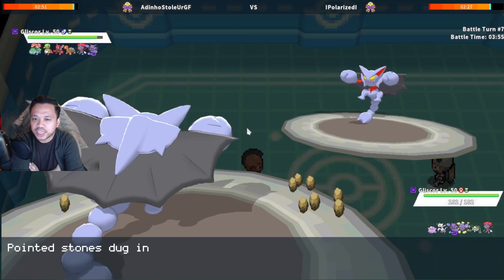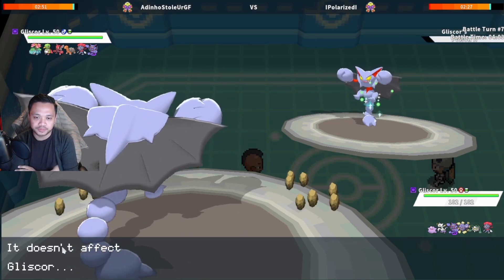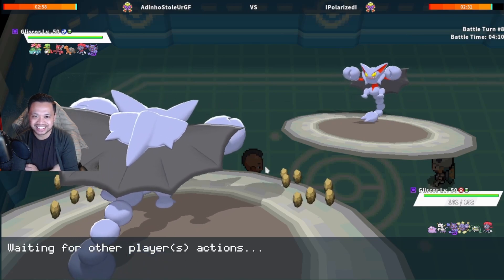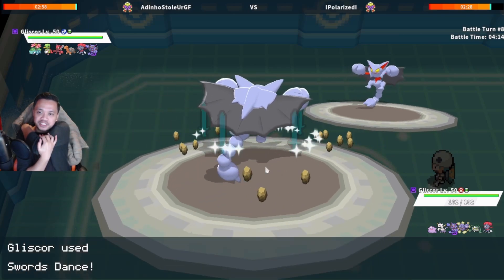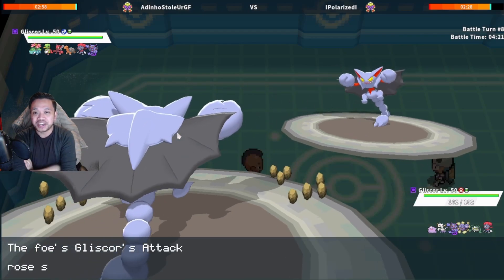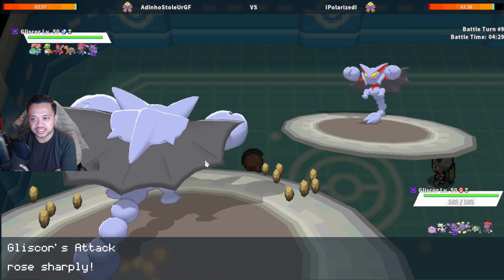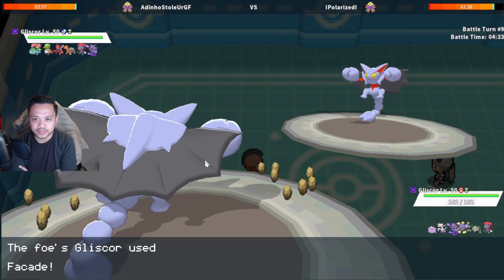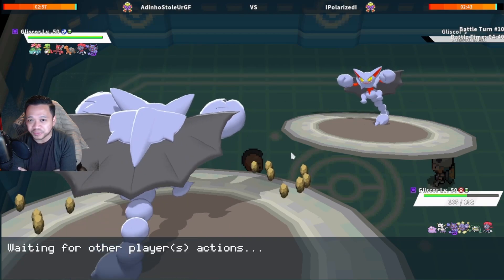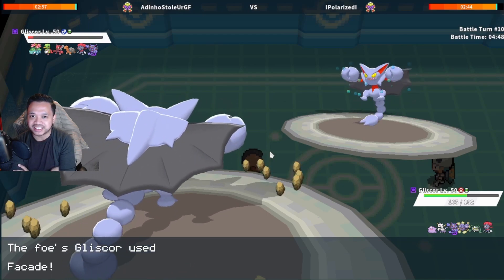It's gonna be a tough game because whenever we face Weavile, the way we beat it is by getting up hazards. But here I might have to go for Facade straight away because he made that crazy play going straight into Weavile. I actually decided to Swords Dance — he should be afraid to go directly into Weavile. If he has U-turn I want to find out now. He showed Earthquake and Swords Danced himself, but that means I beat him one-for-one because I have the Speed. I Swords Dance again and he goes for Facade — that should not be enough to KO.